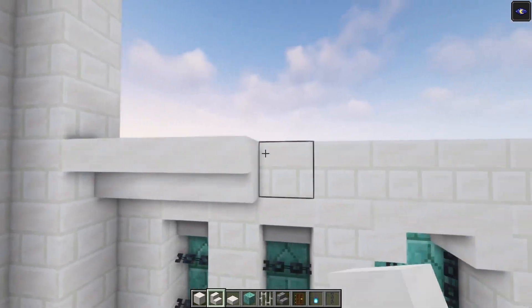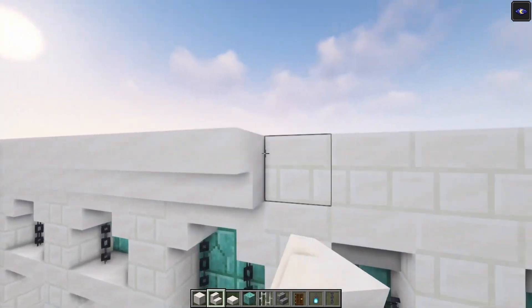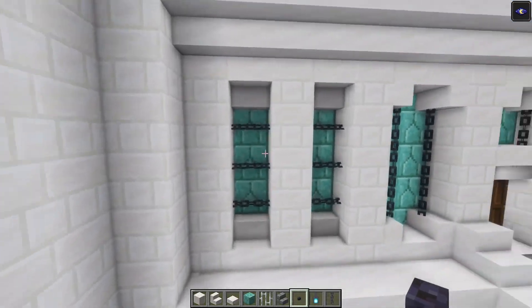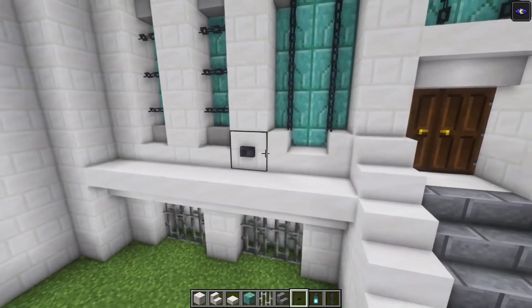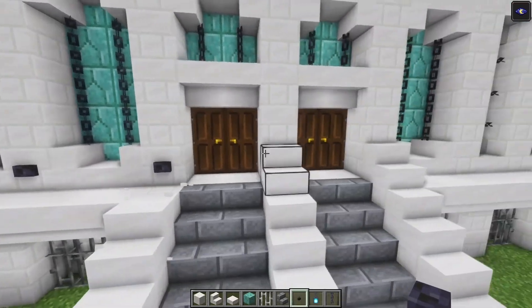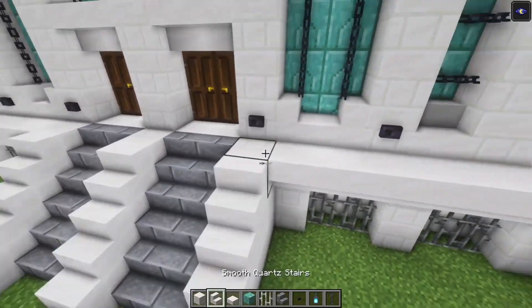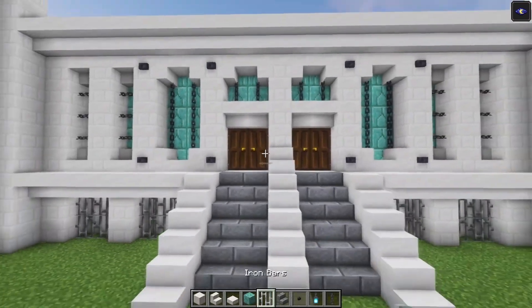Then on top, we are going to do the exact same thing. So just go all the way across with some stairs. Take some buttons and we are going to place them in on these four corners. Actually, you want to skip this. Just like that.